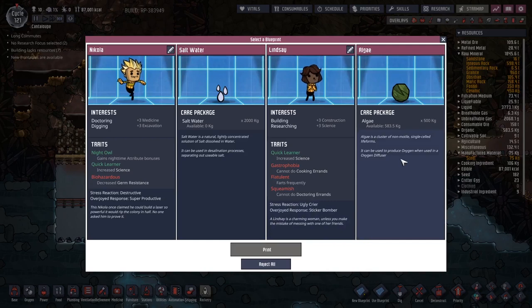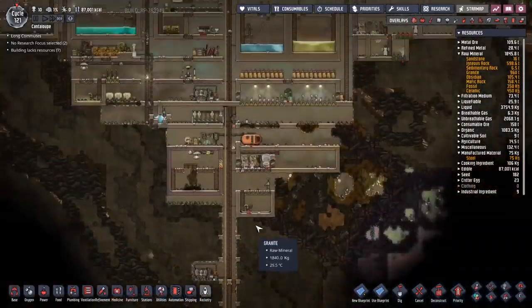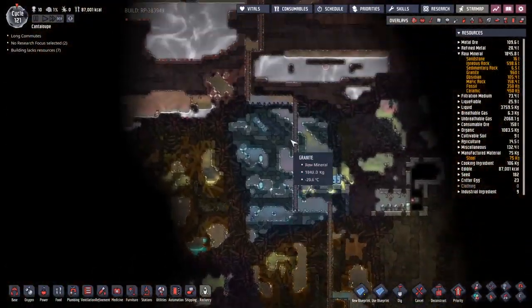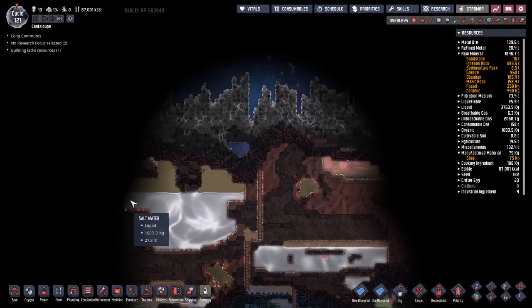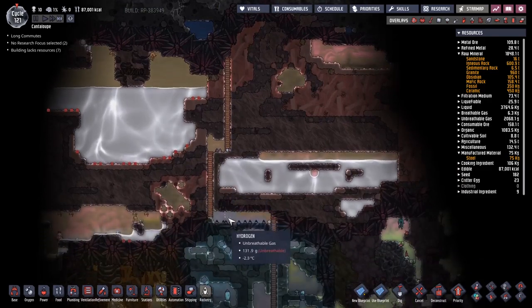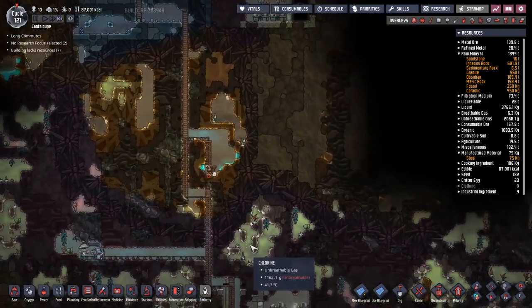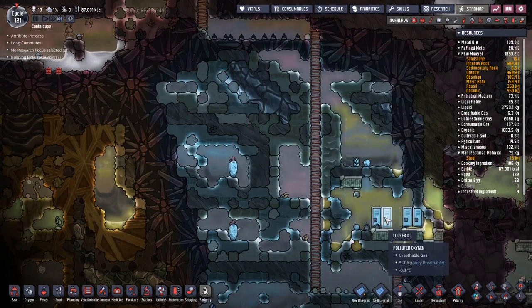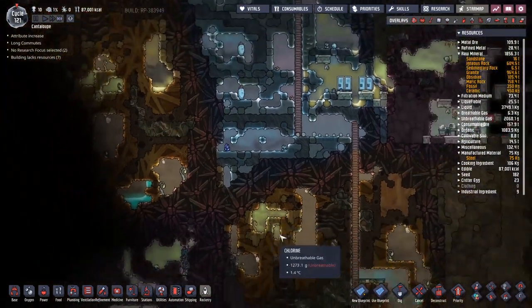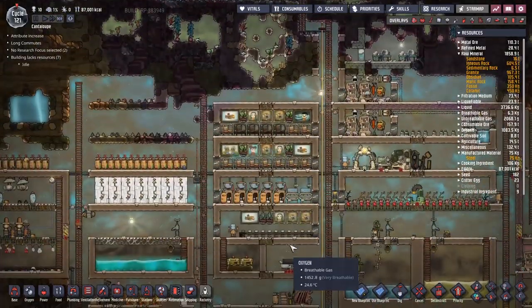What have we got? Salt water — I'm probably gonna have to refine that into clean water at some point. I have an absolute truckload of salt water up here. I wouldn't be surprised if there's a geyser over here as well. I should get these wheeze warts too.